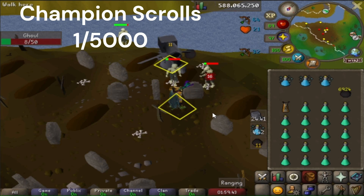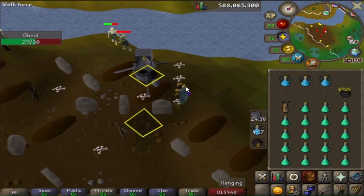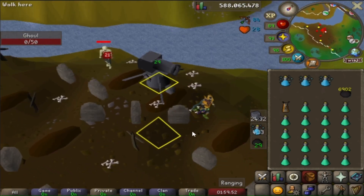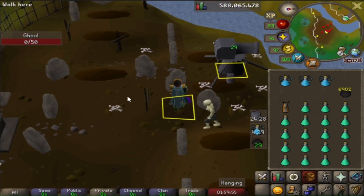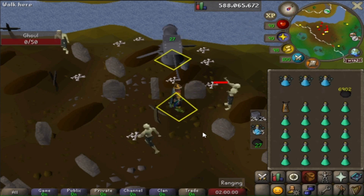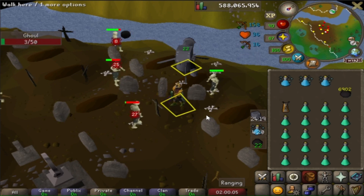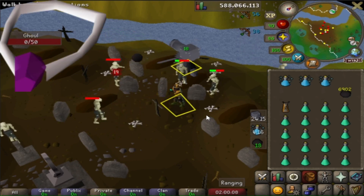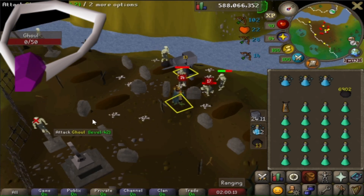It's time to go after the ghoul champion scroll. Like all the other champion scrolls, the drop rate is 1 in 5,000. Sadly, the ghouls are singles combat, but this spot I'm standing in is blocked by gravestones, which allows the cannon to tackle the ghouls I want - so it's kind of like being in multi-combat. Another sad thing about ghouls: they don't even have a single item apart from bones and the champion scroll. Even the salve amulet doesn't work on ghouls, which seems kinda strange because they do look like undead creatures.